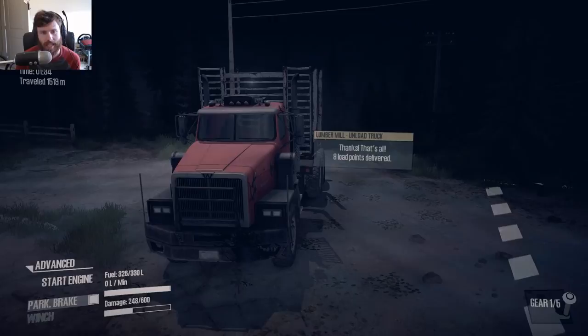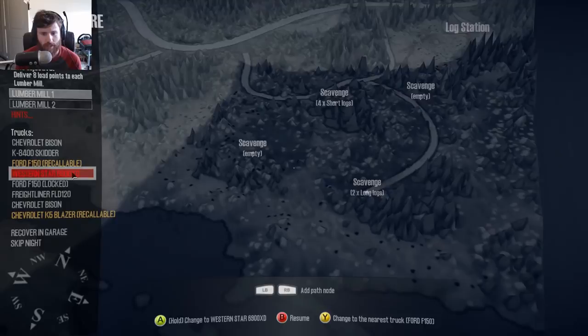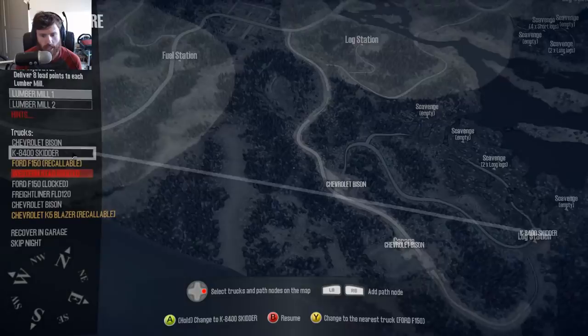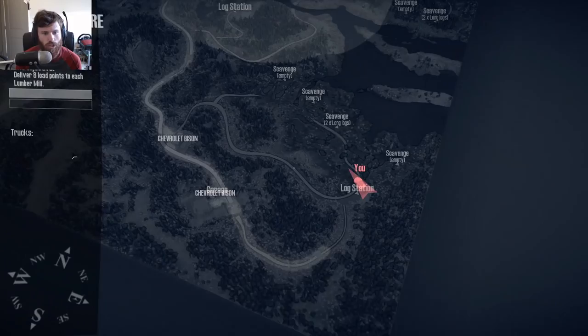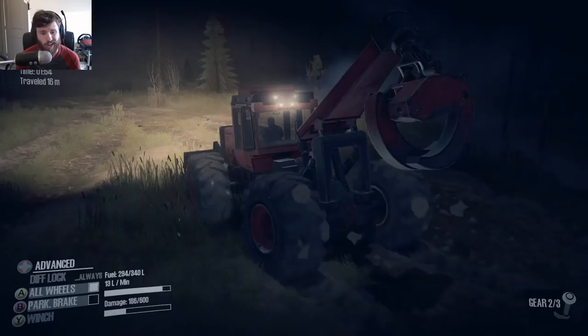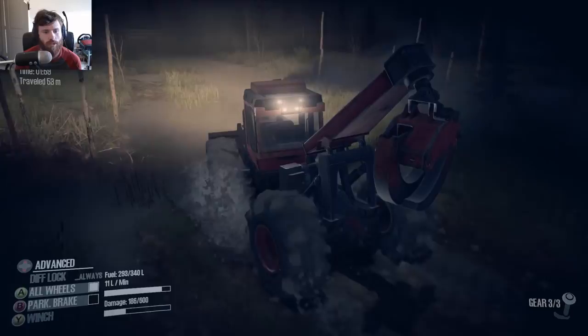What we're going to do is grab some scavenge — basically do the scavenge system. And I'm thinking, where's the skitter? Right here. So we've got long logs. Let's grab the long logs and pull them out of the swamp, because I've never been down in here, so this should be very interesting. We're going to grab the long logs with the skitter and pull them out of the swamp, and see if we can get them up close to the garage, where we'll probably rescue the Freightliner. We might also see if the Chevy Bison has a long log trailer.